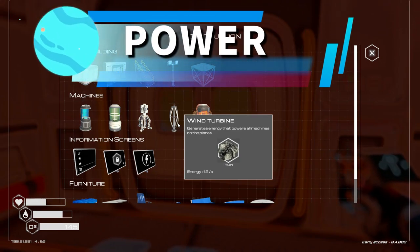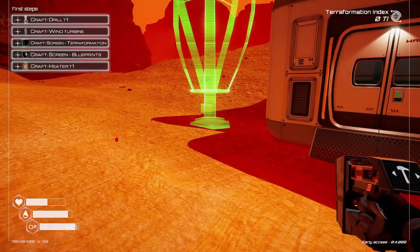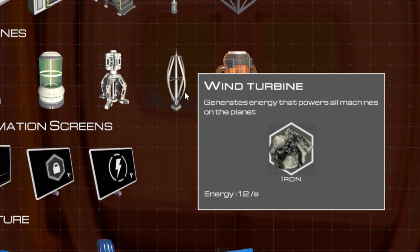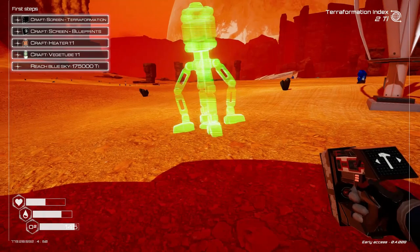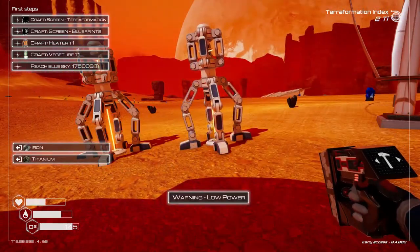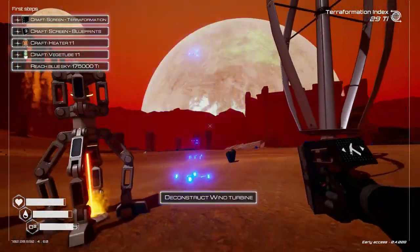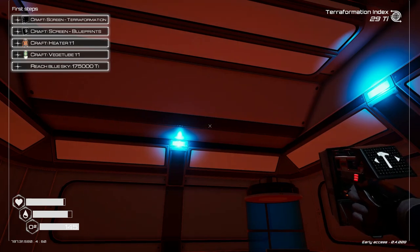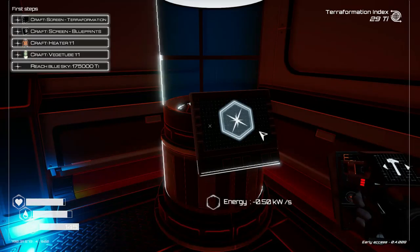To start with, the only power source you'll be able to build is a wind turbine, which only costs one iron so it's really cheap. Power sources in Planet Crafter are global and affect any structure anywhere on the planet. Check the power output for each energy source like the wind turbine in your buildable blueprint screen, and also check the energy needs for equipment like drills — you may need to build more sources of power. If your power usage exceeds what you create, power will go out and terraforming equipment will stop working. However, the oxygen in your base and your crafting station will still work — you won't die from the power going out, but it is a pain.